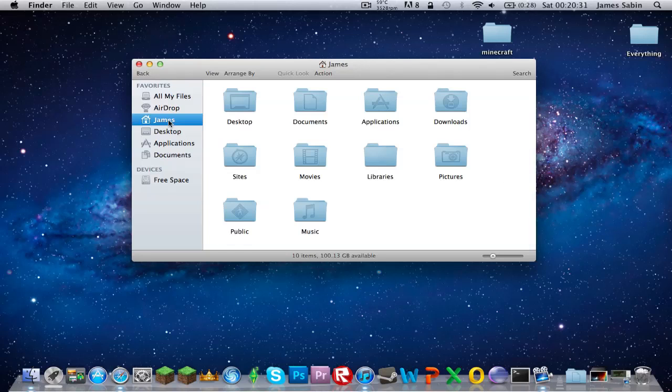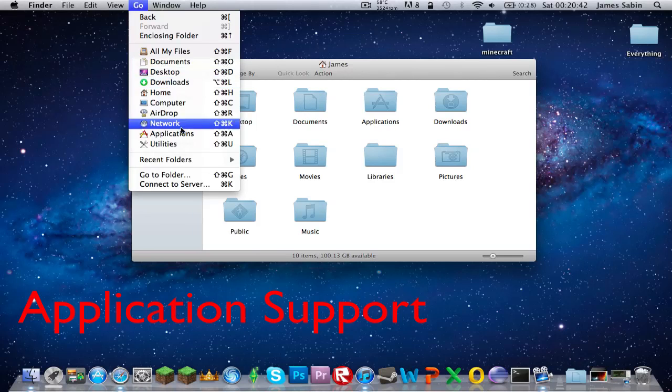For Snow Leopard users, go to your user folder and you'll see a folder called Library — not Libraries — and it'll have a little icon on top. Then go into that, and Application Support will be around there.